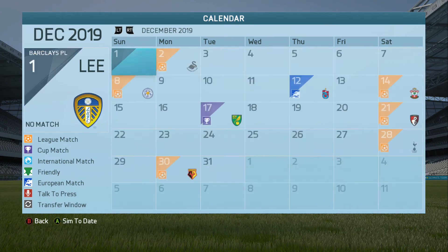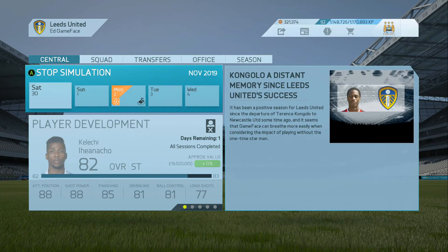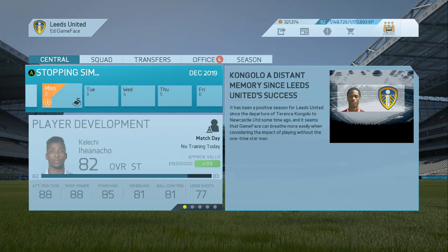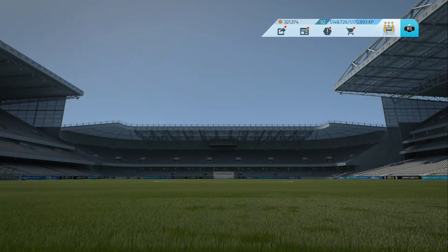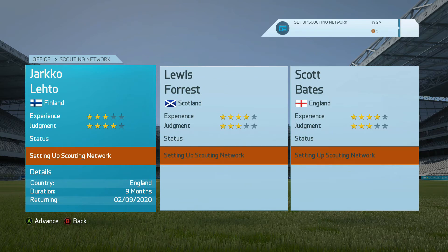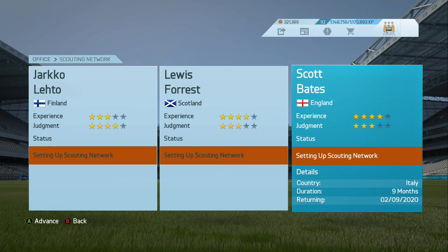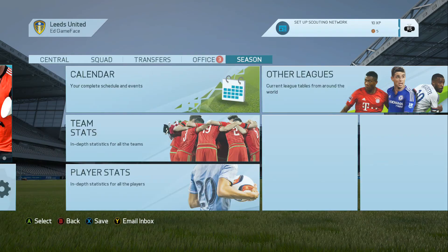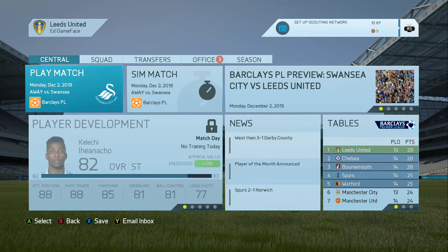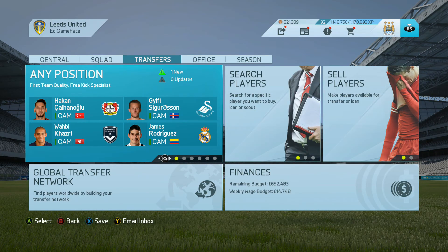Our next Europa League game is against the first-place team — that'll be a big match, maybe the episode after next. We've sent scouts out: the Finland scout to England looking for technically gifted players, a Scottish scout to Scotland looking for any players, and the English scout to Italy looking for technically gifted players. They'll report back every month on the 2nd. We're now into December, getting closer to the January transfer window — leave your suggestions for players I should sign and sell.